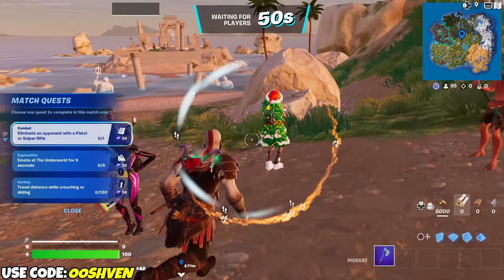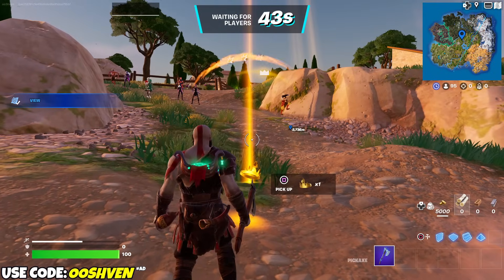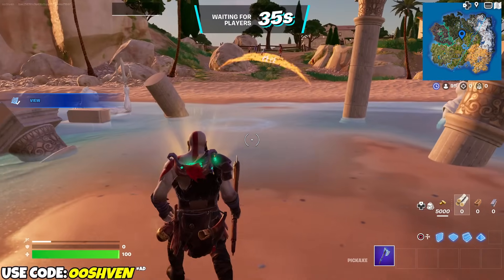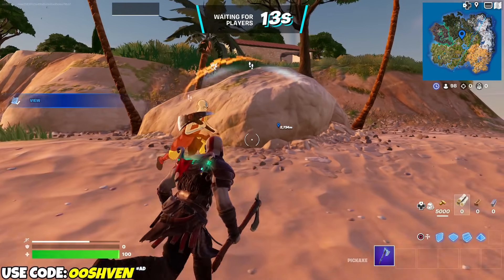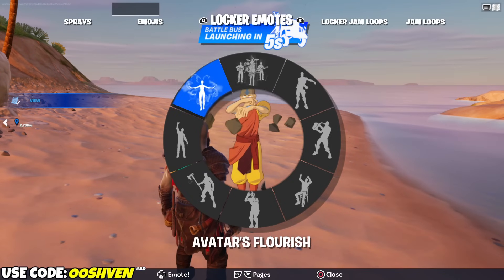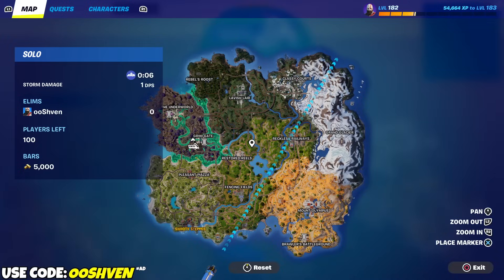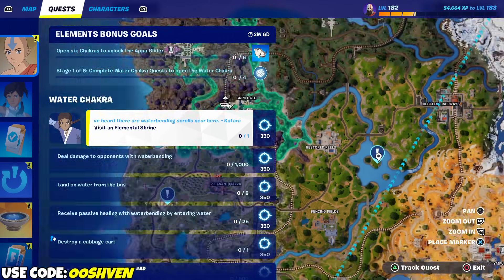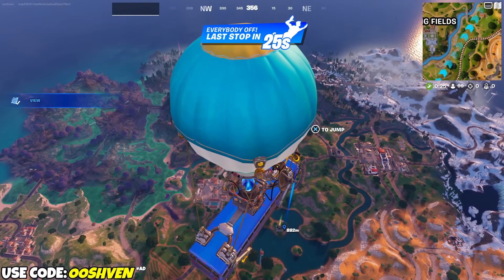I do have my crown on right now, and we're probably gonna be wasting it doing these quests — it's all good, we'll get it back. We also got Avatar right here, looking lit, looking fresh with the emote too. Let's get it. We're gonna land at this location right in the middle of the map. We're gonna land in the water first to get that challenge done, and then we'll land at the shrine.